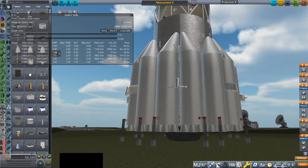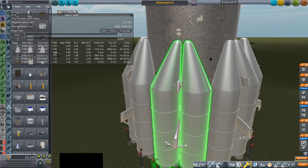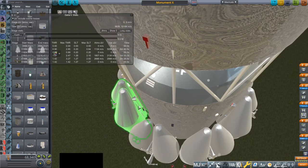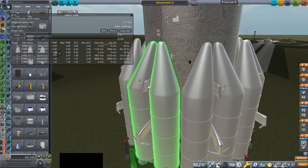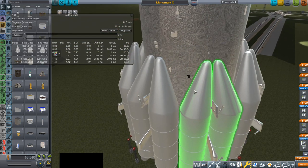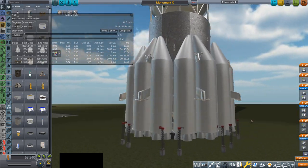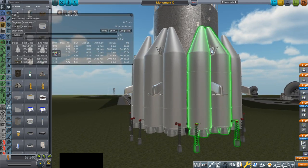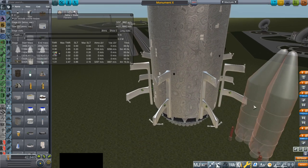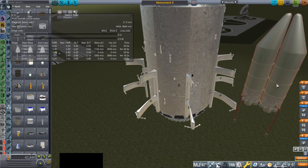Here we have our boosters with the RD-270s. I did something fancy with the decouplers — we have separatrons here, that's one piece. But I then remembered that we can't have separatrons and decouplers on the same part; you can't have something with a decoupler module and something that produces thrust on the same part. So we've got the stock decouplers there. These are actually pairs of boosters — that's one part. Both tanks and all eight engines are a single part, so that's efficient part-wise.